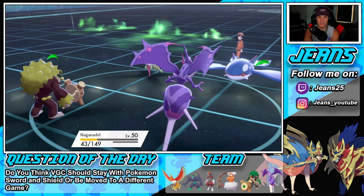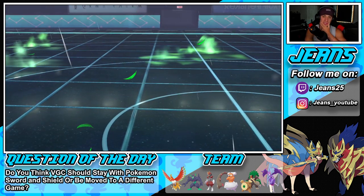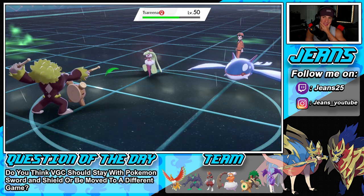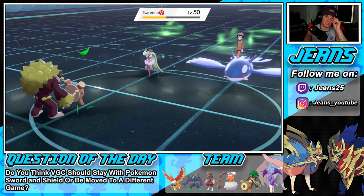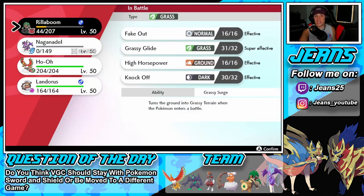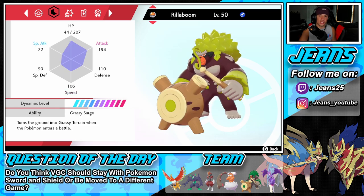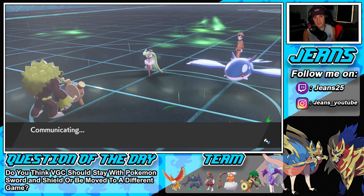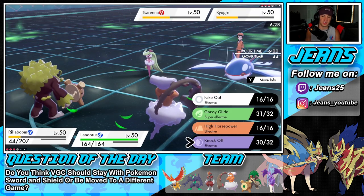Triple Axel is going to fly through — he slides over to Naganadel who can't eat that. Pretty close here. Another Knock Off getting some damage in. He doesn't have the Sitrus Berry anymore. I might bring out Ho-Oh — I need to get rid of Kyogre. Speed is 168, should be able to outspeed Kyogre. Might have to double down into that Pokemon and make sure it goes away.